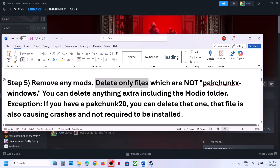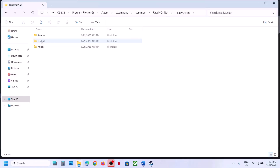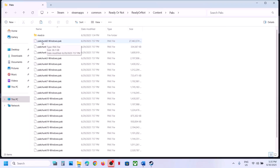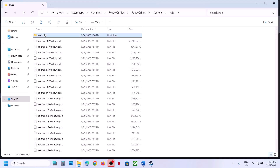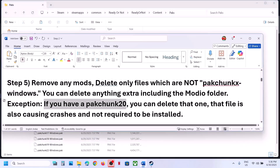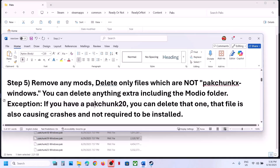The next step is to remove any mods. If you have any mods, delete them. Go to Steam, right-click the game, select Manage, Browse Local Files, open the Ready or Not Content folder, then open the Paks folder. Anything that starts with 'pakchunk' followed by 0, 1, 2, 3 — do not delete these, they are important. Any file starting with pakchunk and a number should not be deleted. Delete only mod files. Also, if you find a file called pakchunk20, you can delete it — for many users this has worked.